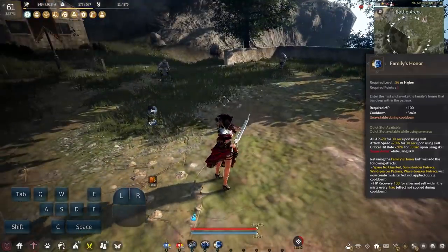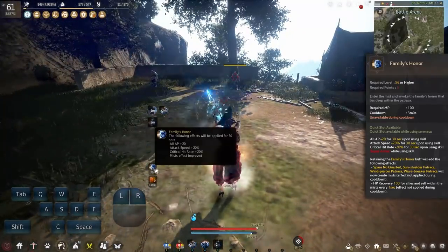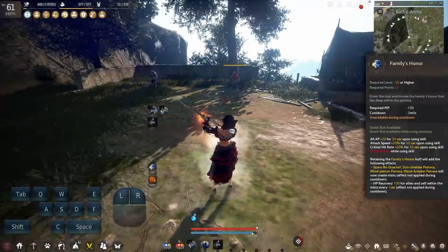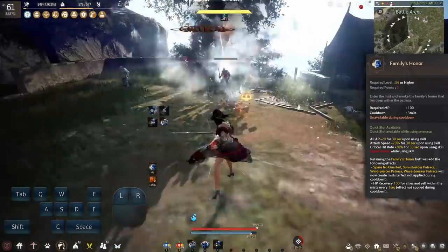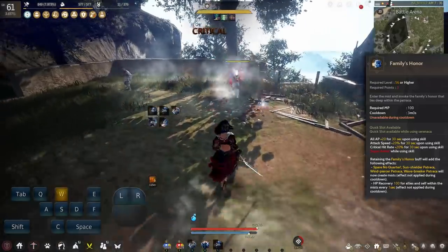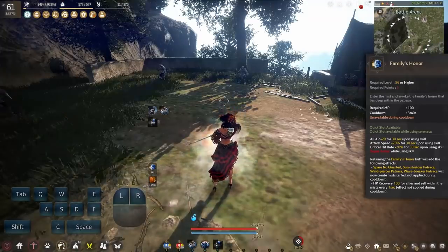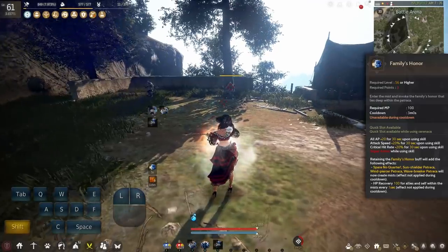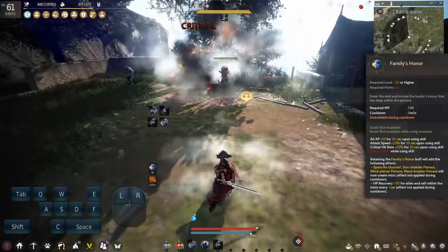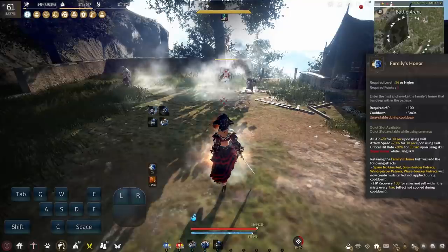The buff for Awakening is called Family's Honor. It has a 3 minute cooldown, gives 20 AP for 30 seconds, attack speed plus 20% and crit rate plus 20% for 30 seconds, as well as being Super Armor while using the skill. It's a standard buff except it also gives you a Mist effect on the following skills: Spare No Quarter, Sun Shielder, Windpiercer, and Waybreaker. The Mist they create will give yourself and allies 100 HP recovery per second while inside that Mist. The effect will not work if you use Dimension skills on cooldown, so you can't just spam it.